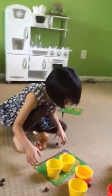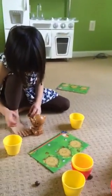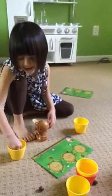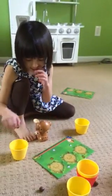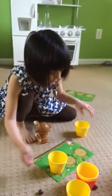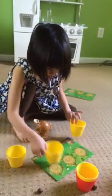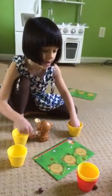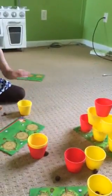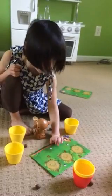You set up a board, get a monkey, and you get a coconut. And when you toss it into a cup, you put that cup there. And if you get a tower of cups, you win. And if you hit a red one, you get a second turn. Also, you don't pass the line.